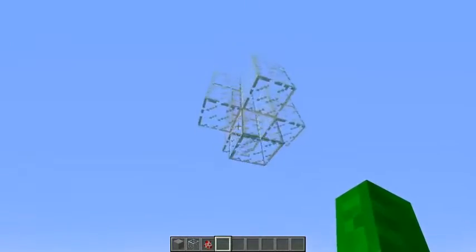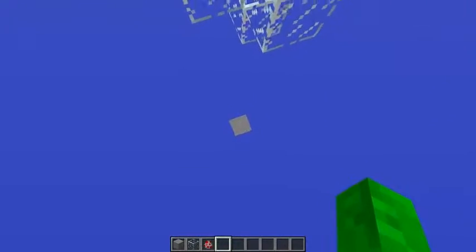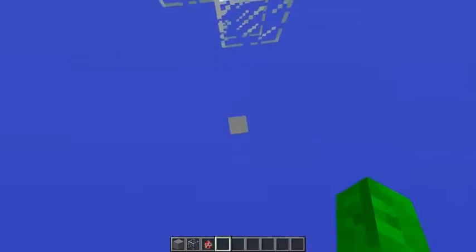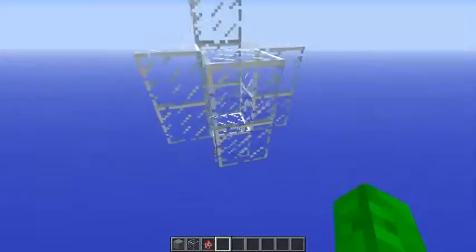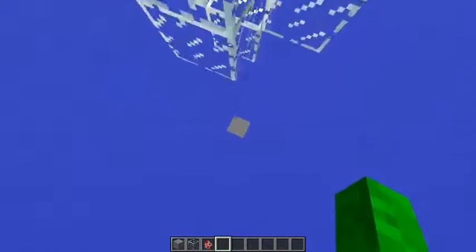Basically all you need to do this is any containing block and something for the projectile to land on, so another any block just set distance down — it doesn't have to be a certain distance, just have this line up with the platform below.